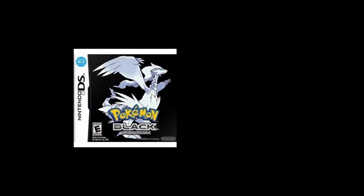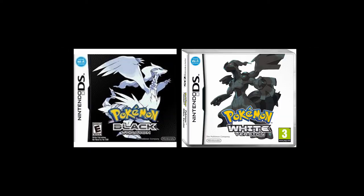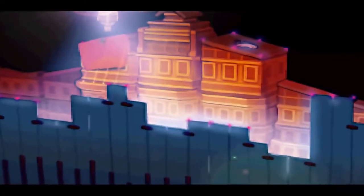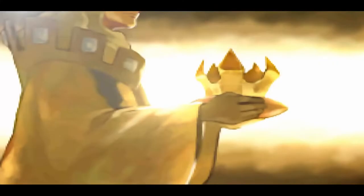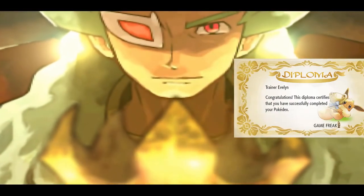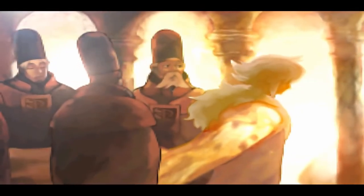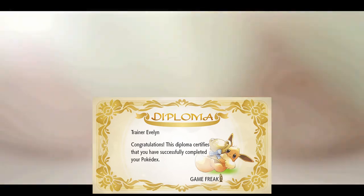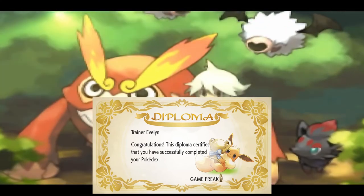Pokemon Black and Pokemon White. The fifth generation brought the total number of Pokemon to 649, making it even more difficult to complete the Pokedex. And what do you get for completing the Unova Dex? A wonderful Diploma, of course. But the National Dex is so much harder, so there's gotta be a better reward — another Diploma? What even is the point of doing this anymore?